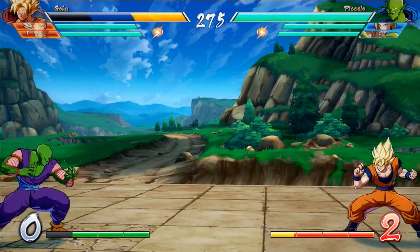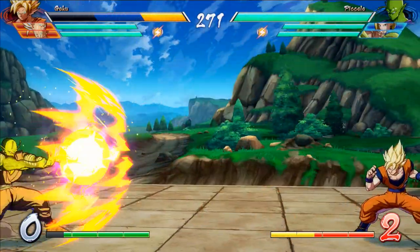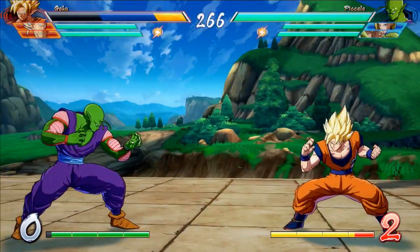So as you saw right now, I just did like a small version of the Hellzone Grenade. I can also grab my opponent — come here — and pull them into the blast. Notice how that actually crossed over and hit him from the back.